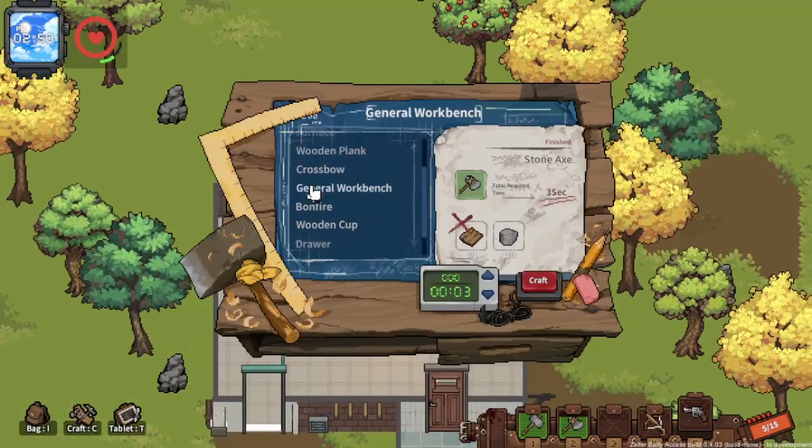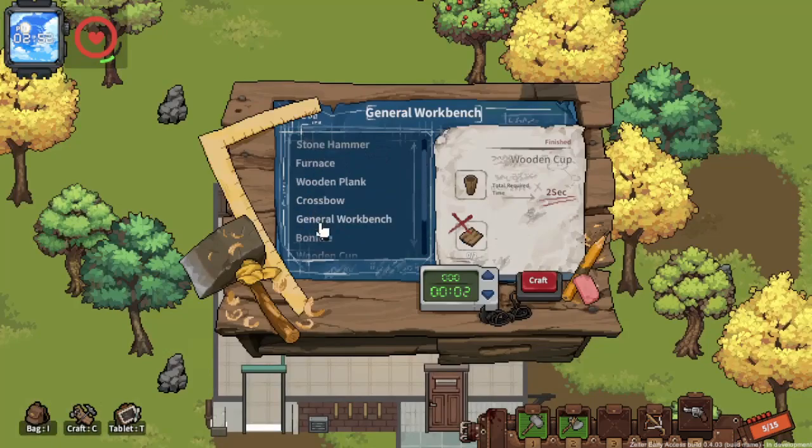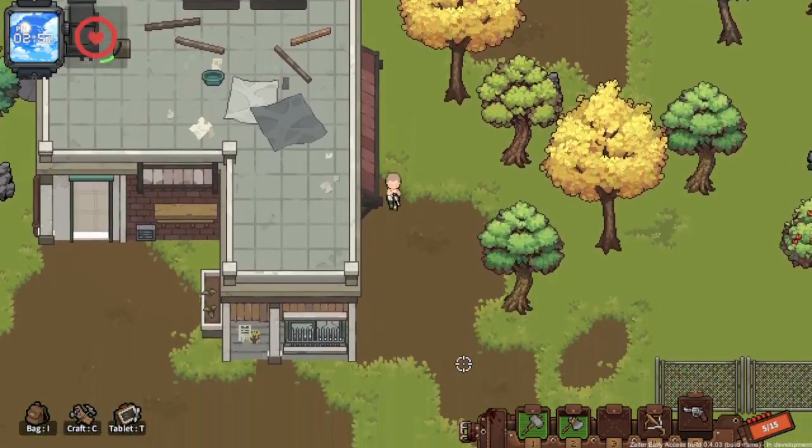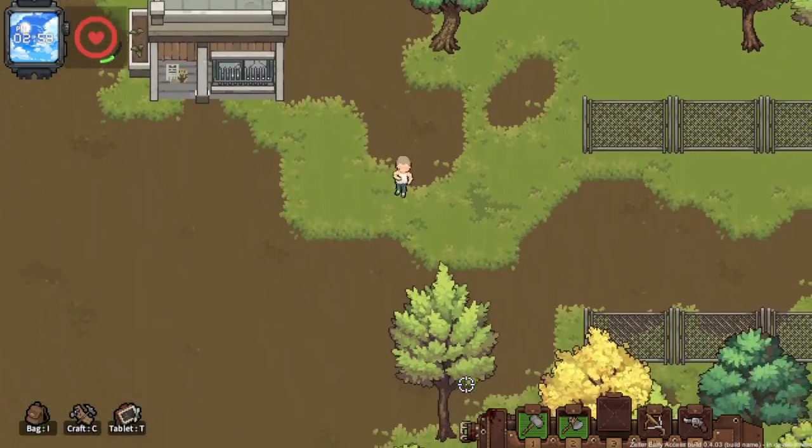We actually got a revolver in our bag — I forgot about that one! How can you forget? Let me see how I can load it. It's loaded, guys! Watch out, don't mess with us! So we need more wood. Should we head out? I'm feeling pretty confident.